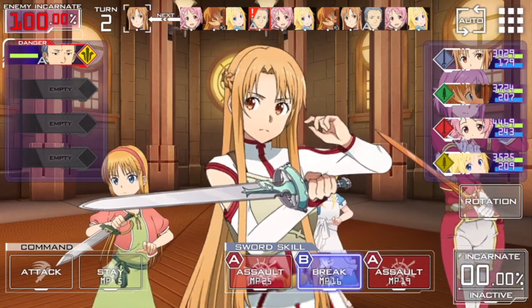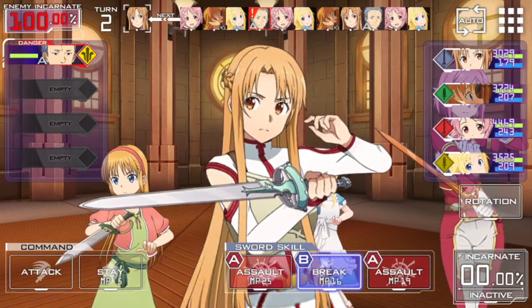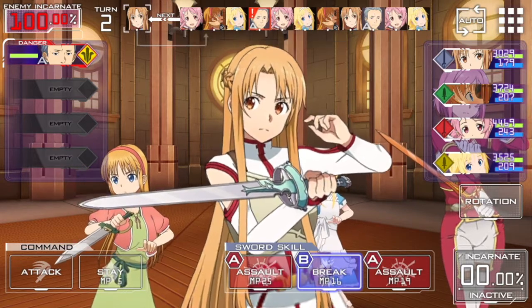Down the bottom right my incarnate gauge starts at zero, and I've got my sword skills laid out. This Asuna — the level 70 three-star version — has two assault skills and a break skill. The whole concept of combat is to play a dance between breaking the opponent's incarnate gauge and raising your own. You break their gauge using a break skill, which typically has a debuff tied to it and reduces it by a percentage.